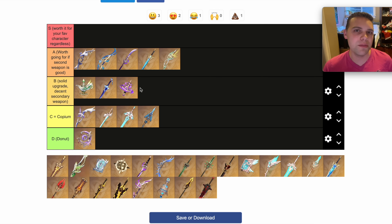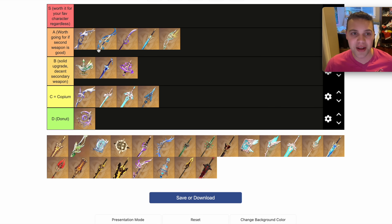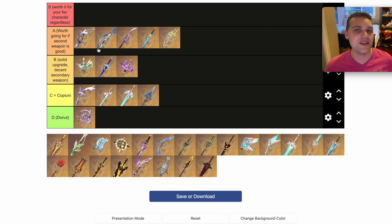The most important thing I would look at when deciding whether or not to wish for a 5-star weapon: can my characters actually use both weapons on the banner? There may be two S tier weapons on a weapon banner, but if you don't have any of those types of characters, that's not an S tier weapon banner for you. You have to know what an S tier weapon banner is for your account.